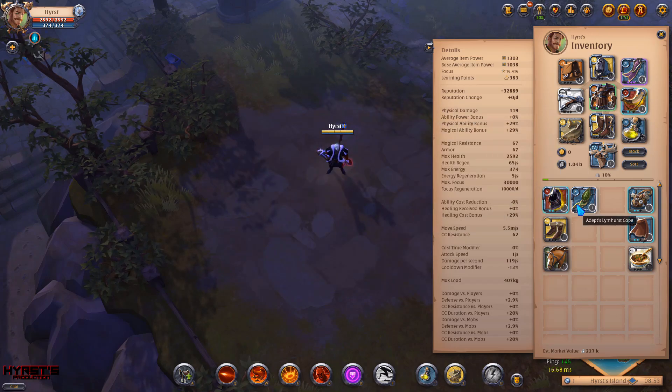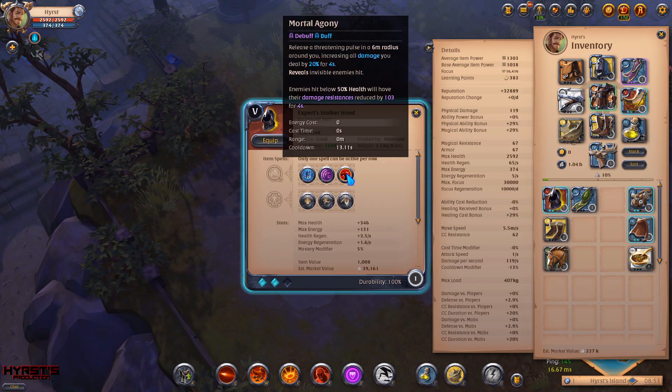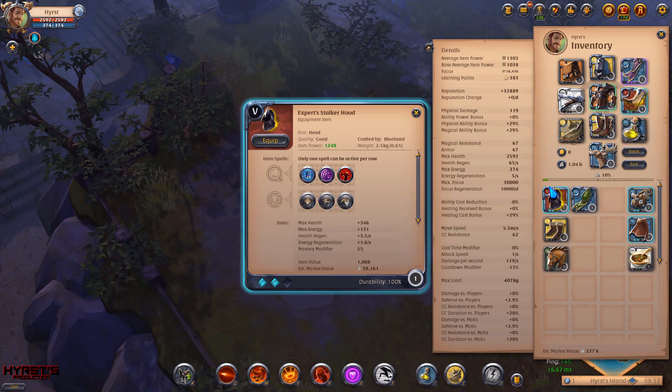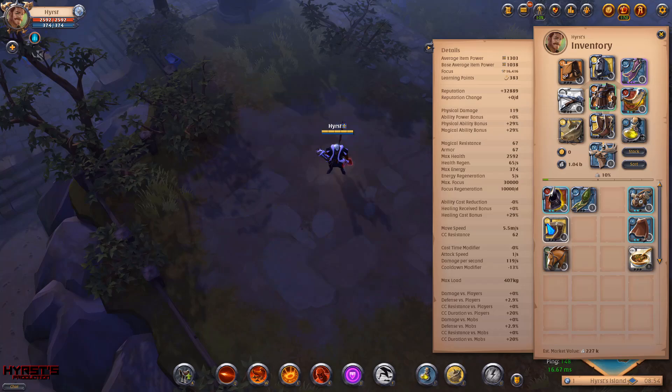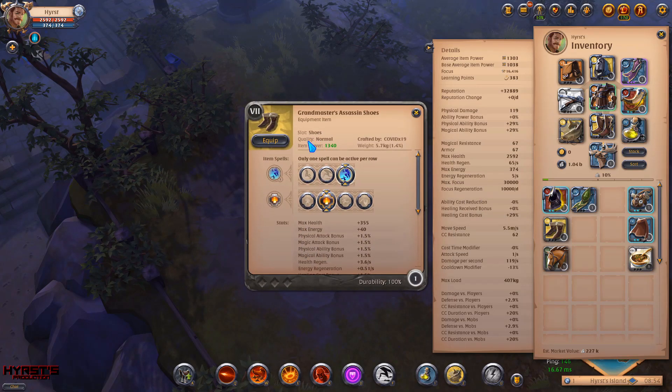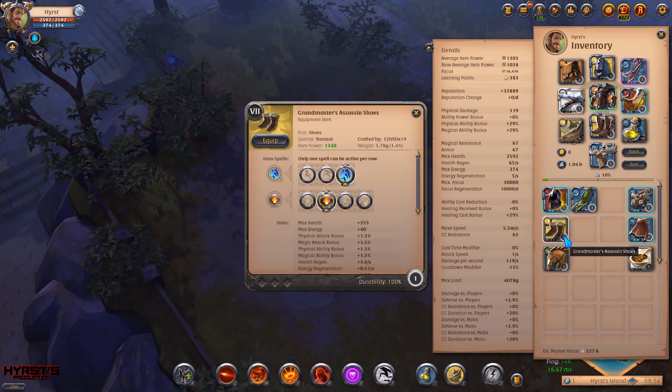Now let's talk about my swaps. My swap for the head is stalker hood — if you want to kill mobs faster you can use it instead of the scholar cowl. But if you use stalker hood you'll need to use Lymhurst cape because you will run out of mana. For the shoes, the swap is assassin shoes — if you're doing a boss and need to dodge something, use those boots with the spell called dodge and passive balanced mind. It should help you a little bit on bosses.